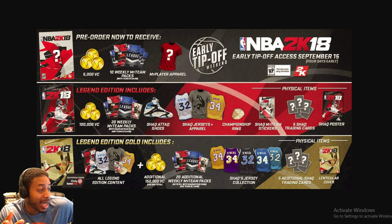I think the best value is probably going to be the Legends Edition. With the Legends Gold Edition, you get all the Legends content and then in addition you get 150,000 VC. So is that 250,000 VC total? Yeah, because it says additional. So you get 150,000 additional VC — we're going to say 250,000 VC total — and 20 additional weekly MyTeam packs, so you're going to get 40 MyTeam packs per week. And then you get the Shaq jerseys and the physical items, but I really could care less about all of that.